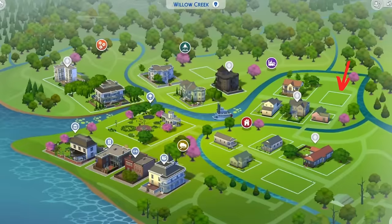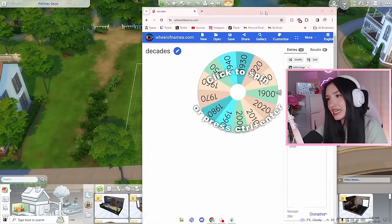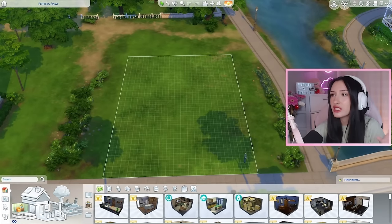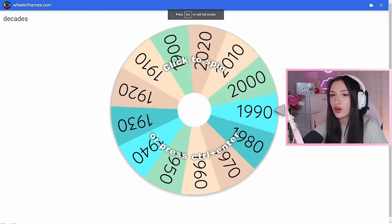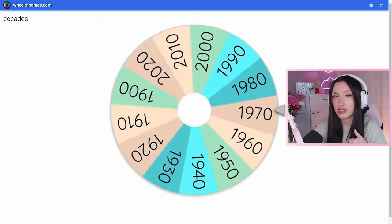So we are here in Potter's Splay. And obviously for this challenge, we are going to need our handy dandy wheel of names. I want to spin for the outside first so that we can build a house around that kind of decade. The decades we have go all the way from the 1900s to 2020. Without further ado, let's spin for the outside.